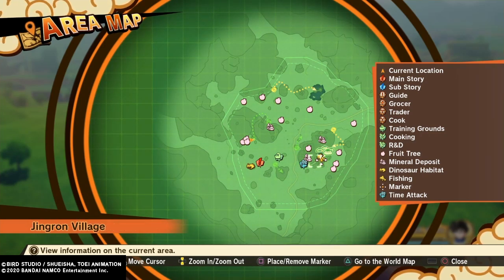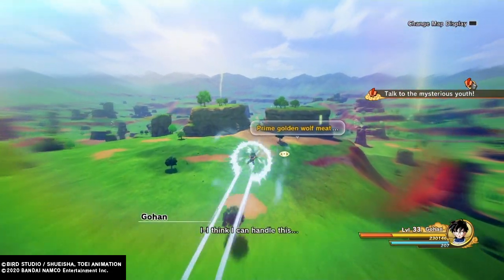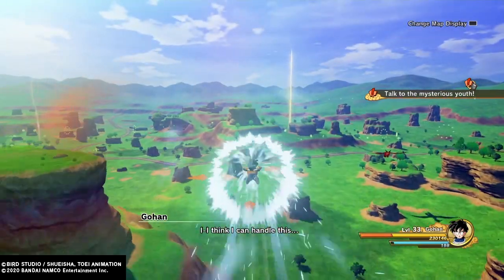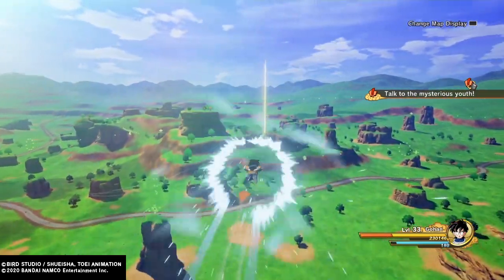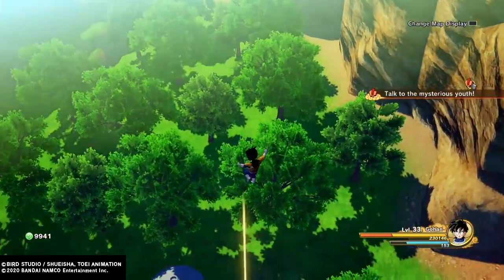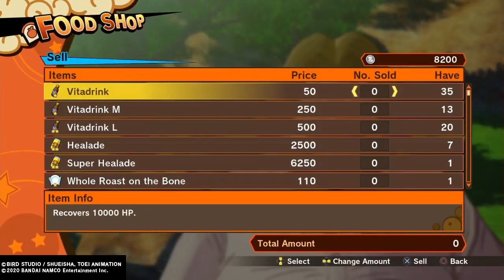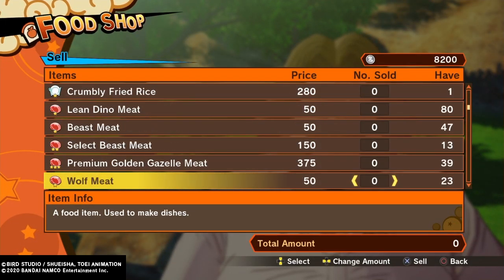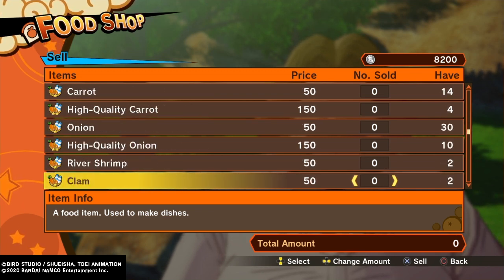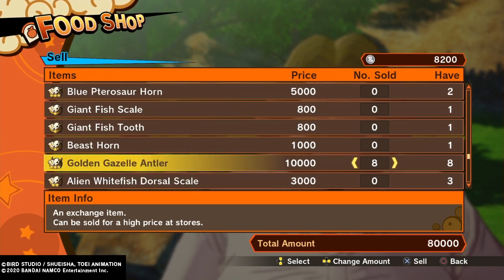So the gazelle is just over here and the wolf is over here on the map. You want to go down to the town, and once you get to the town go see this dude. You sell the Golden Gazelle antlers — I got eight and that is 80,000 Zenni right there, just from eight. You get two antlers per one you kill.